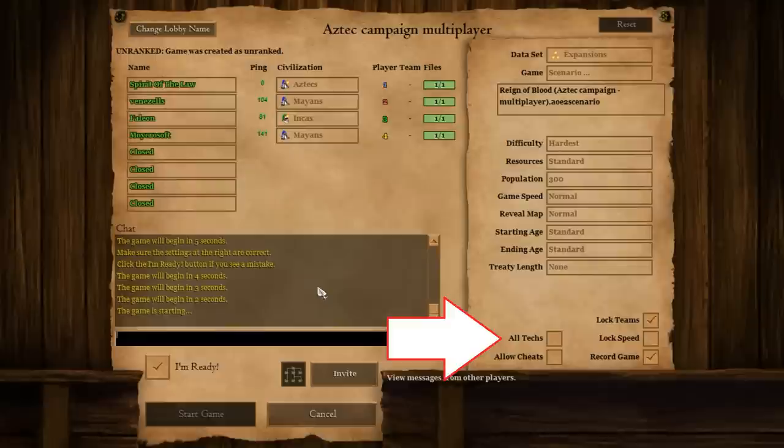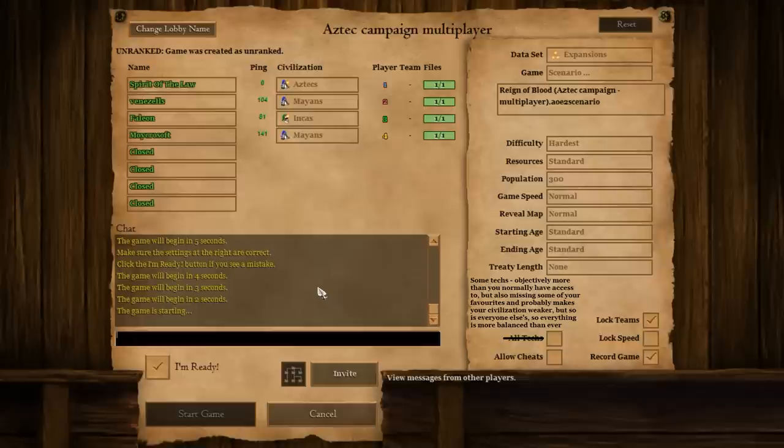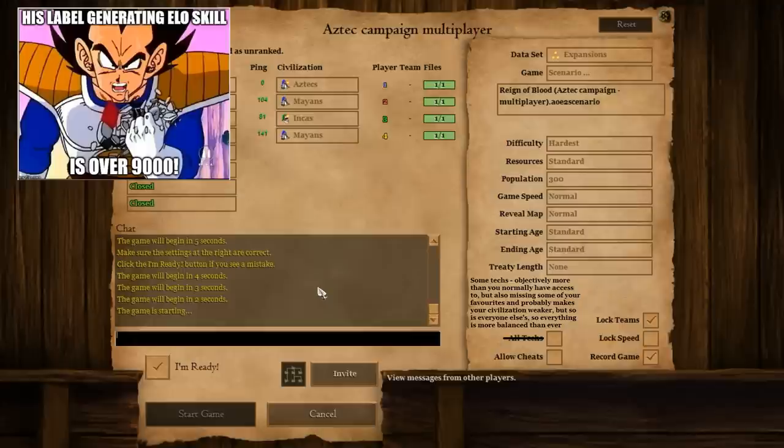It just means all the medieval technologies already present in the game, which you've played with hundreds of times already — except for a bunch that get taken away. More accurately, we should rename it SUMTEX: objectively more than you normally have access to, but also missing some of your favorites and probably makes your civilization weaker — but so is everyone else's, so everything is more balanced than ever. Or is it? This video is all about answering that last question. Let's check it out.